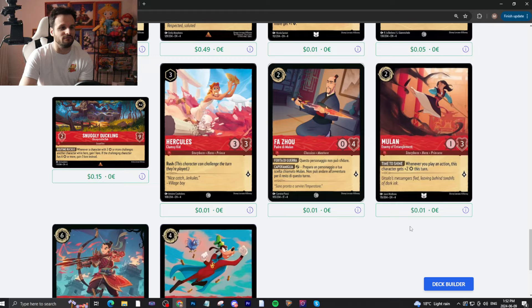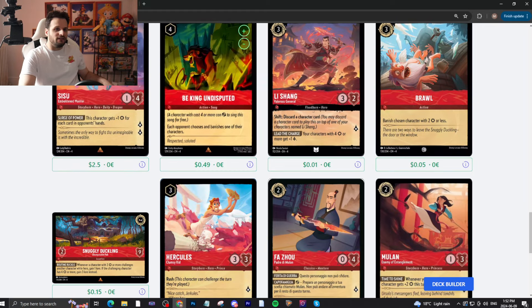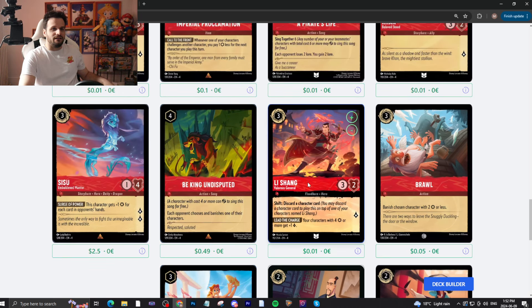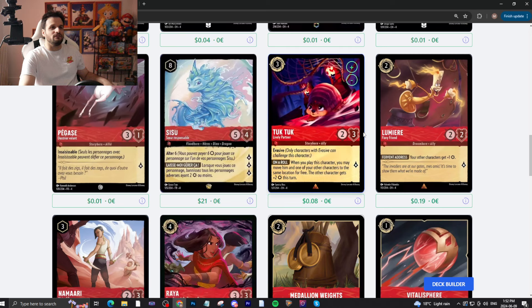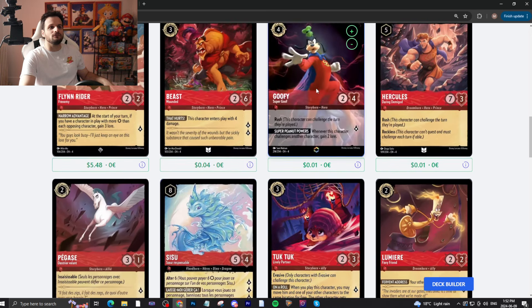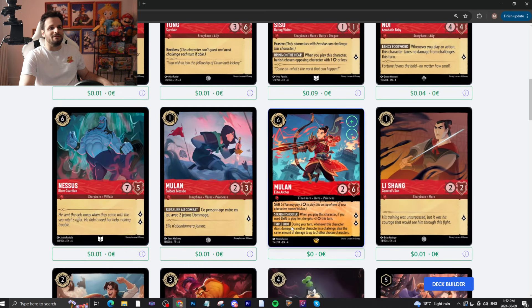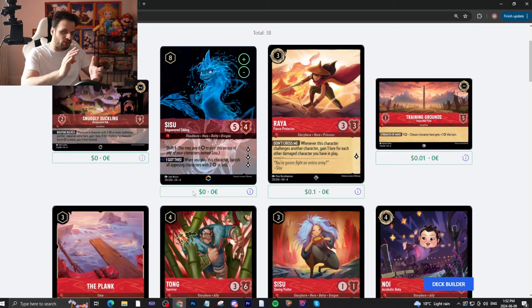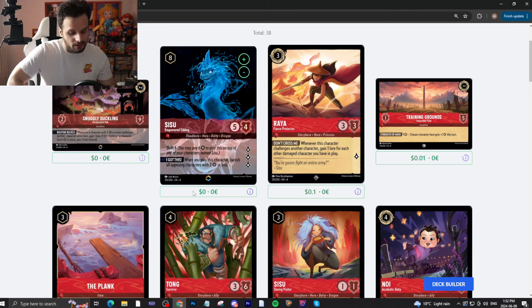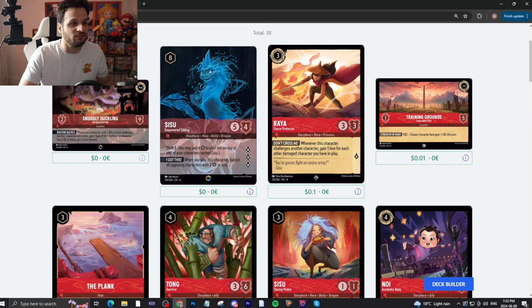That's it — the entire Ursula's Return review. Ruby has a lot of good cards in this set: Snuggly Duckling, B-King, Li Shang, Brawl, Sisu, Proclamation, Medallion Waits, Vitalosphere, Tuck-Tuck, Lumiere, Goofy, Flynn Rider. I'm not a big fan of Mulan but it's fine. Noi is cool, The Plank is cool, Training Grounds is fine, Raya is great. So many good Ruby cards. I'm not super surprised that Ruby Sapphire is doing really well in this format. What do you guys think about the set in general? Do you think this set is crazier than previous sets? Do you think power creep is happening? Let me know in the comments. I will see you later.